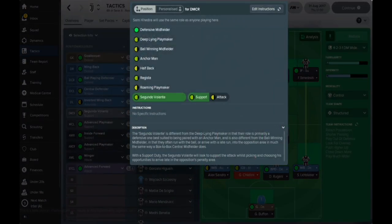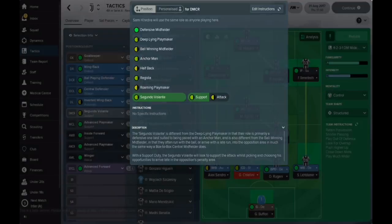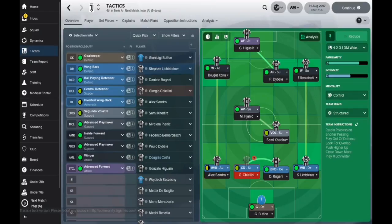In the defensive midfield role, we've got the Segundo Vol set to support. For me, this is a mixture of a deep-lying playmaker and a box-to-box midfielder. I've got no special instructions added — he's very good at passing the ball, has great vision, and has a good work rate so he covers a lot of ground. He's predominantly set to defend, but defence isn't always about staying back — sometimes it's about seeing the space in front of you and defending it to block out through balls.